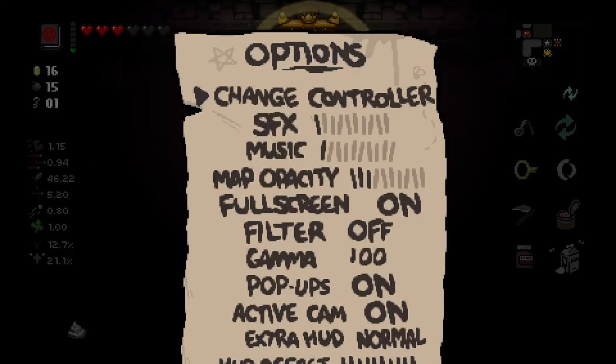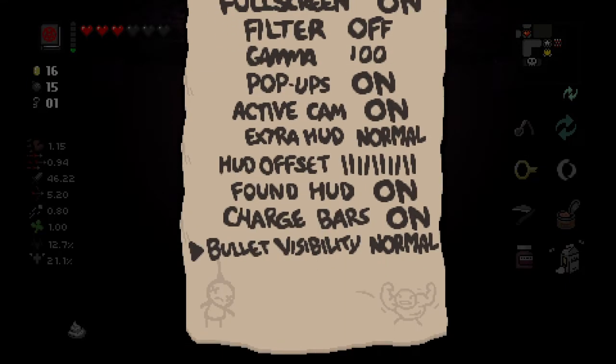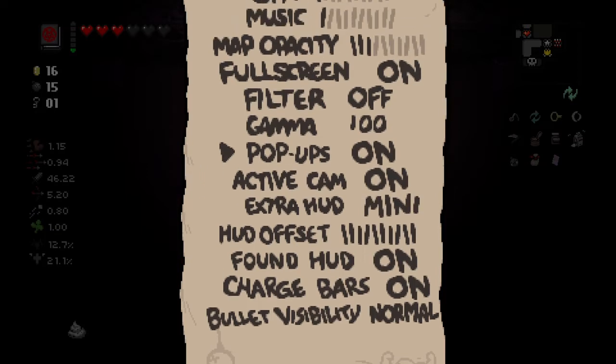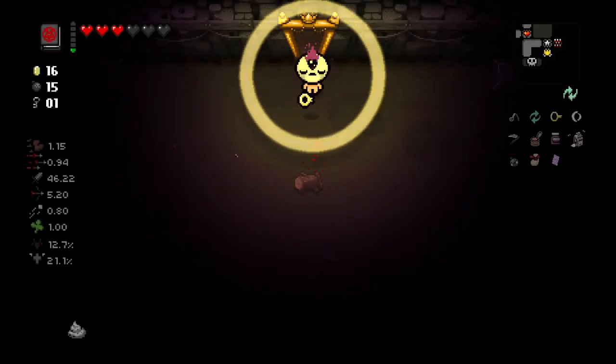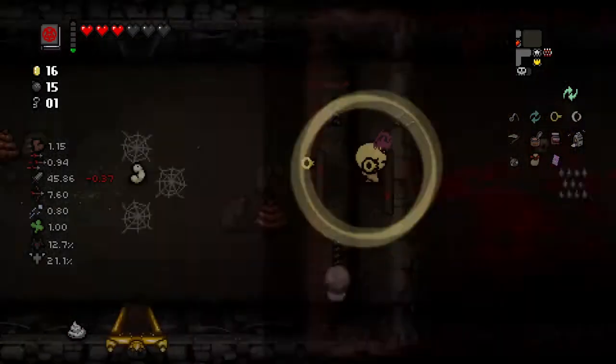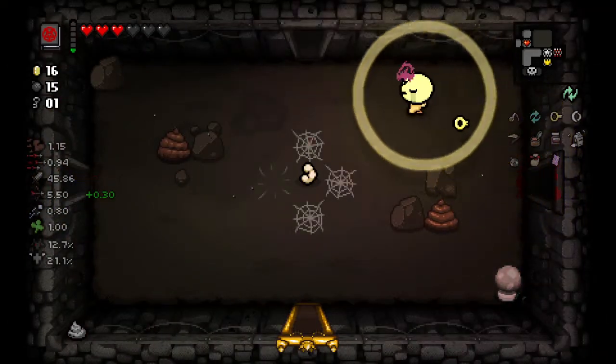Let me check options first. There's something you can change with the HUD — Extra HUD. With Mini, you can see almost every item, it's just a lot smaller. I think I like that — I like being able to see everything that I have.